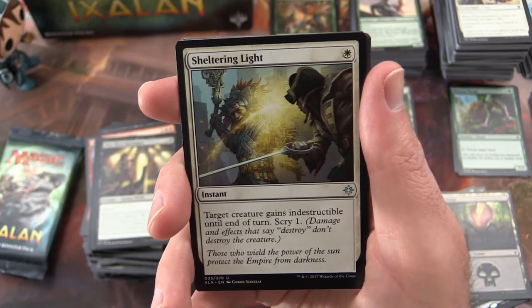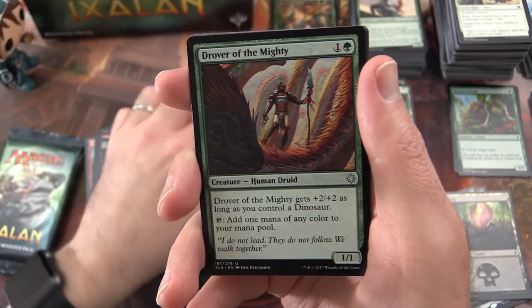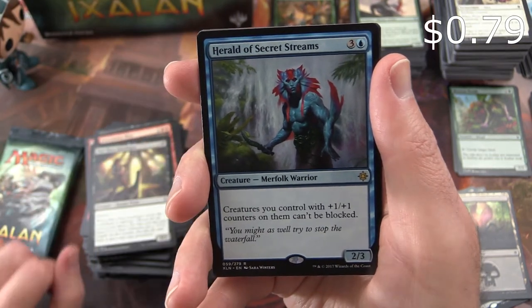The uncommon is Sheltering Light. Dead Eye Quartermaster. Drover of the Mighty. And Herald of Secret Streams is the rare.